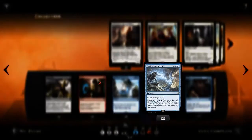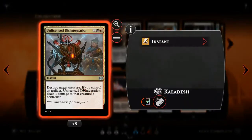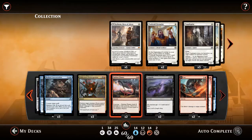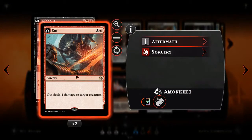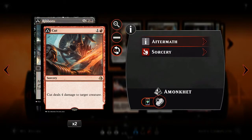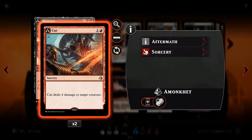We've got two Scatter of the Winds, three Broken Concentration, three Unlicensed Disintegration, two Radiant Flames, two Languish, two Cut to Ribbons. I haven't seen as many people playing this card, but I think it does really well. The Ribbons part helps you do quite a bit of damage towards the later part of the game. When you've got seven or eight mana, you can do five or six damage in one swoop and have it waiting in your graveyard. And Cut is two mana and does four damage to a creature, so it's actually a pretty good card.